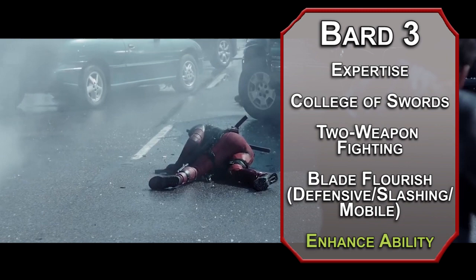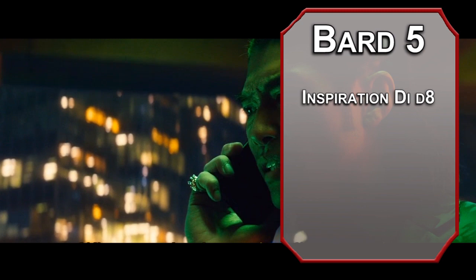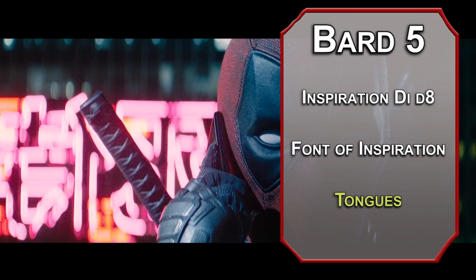Fourth level bards can grab a feat. The Tough feat gives you 2hp for every level you have and every level you get, making you really hard to kill. Fifth level bards can increase their inspiration to d8s and regain their uses on a short rest instead of waiting for a long rest — stamina is the gift that keeps on giving, or taking, depending on your mood. You can also learn third level spells; we're not really taking advantage of the spells from this class, just using them for cure wounds. Tongues lets a target you touch speak any language for an hour, and Deadpool can speak any language the writers are willing to type into Google Translate, so it works.